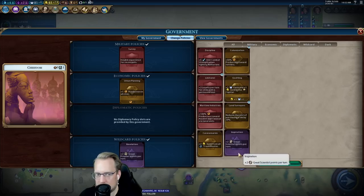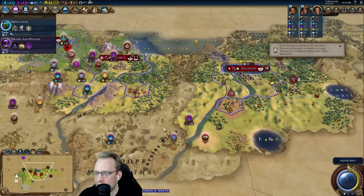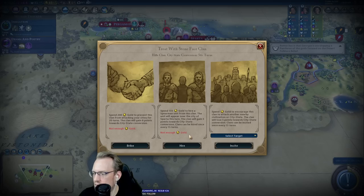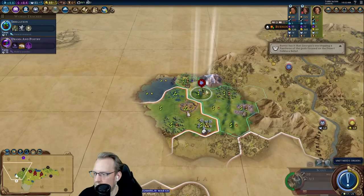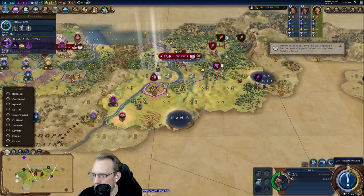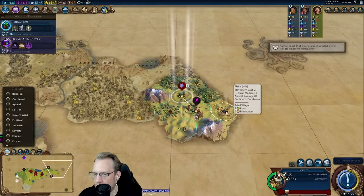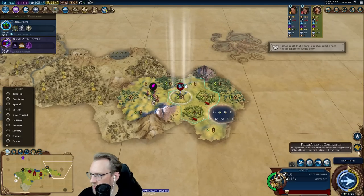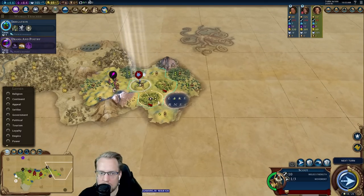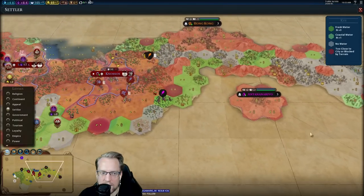Hello, Indie. Could use a slinger. The one thing about clearing that barb camp that was a little sus is we gave up on more eagle warriors. Arthur plus an inspiration. Not a first meet, so we're expecting some kind of neighbor over here. There's another barb camp over here as well.